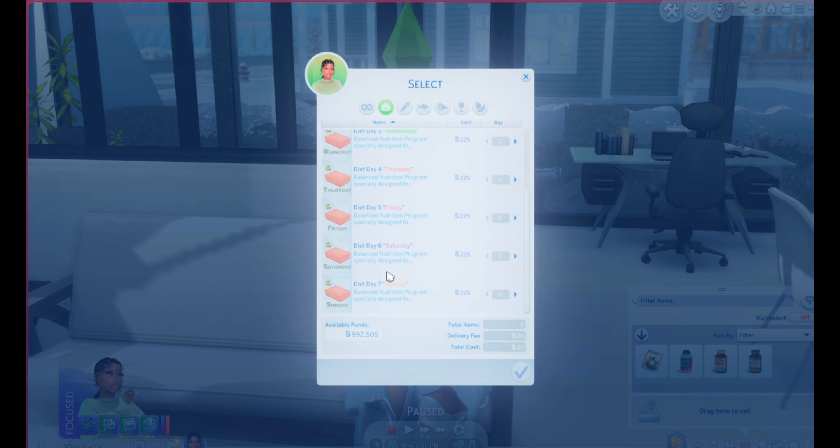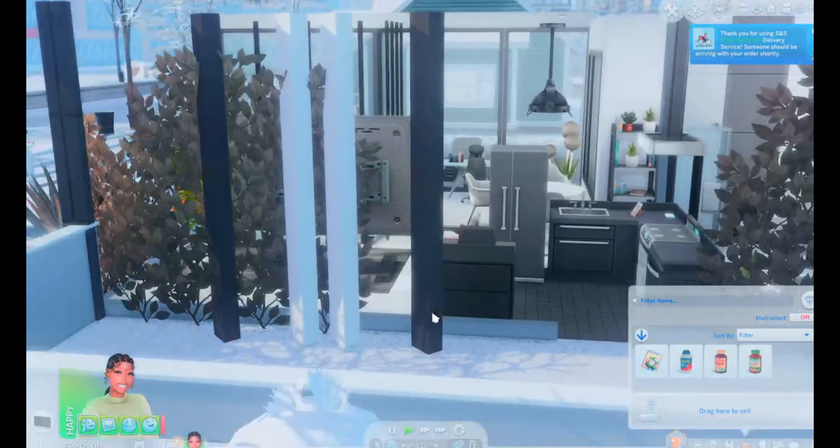You could also order something light. They have different kinds of dishes and smoothies — I really like the smoothies — and then fruits and vegetables. We're gonna do a vegetable salad with chicken and oranges, 75 to 85 dollars. We're ordering; we could have done the meal kit but I didn't want to. Okay, 'Thank you for using SNS Healthy Food Delivery Service, someone should be arriving with your order shortly.'